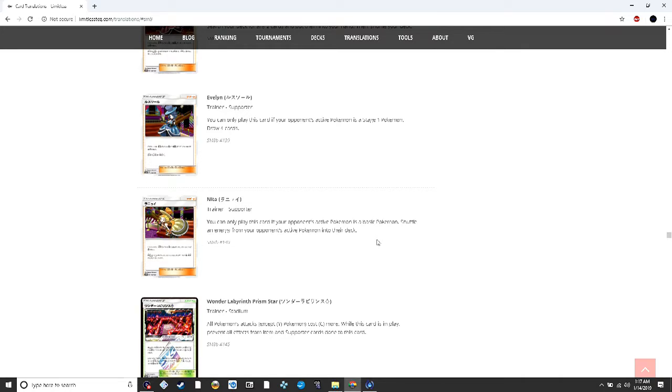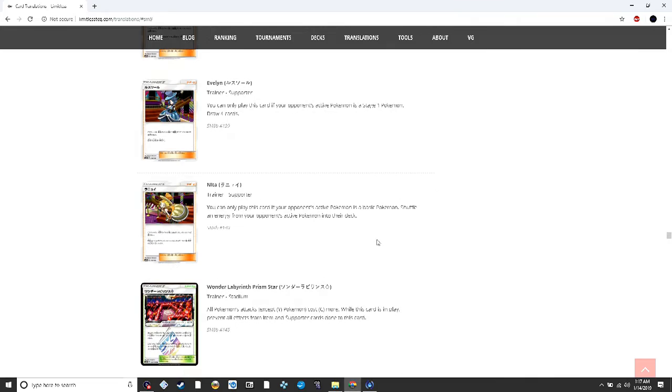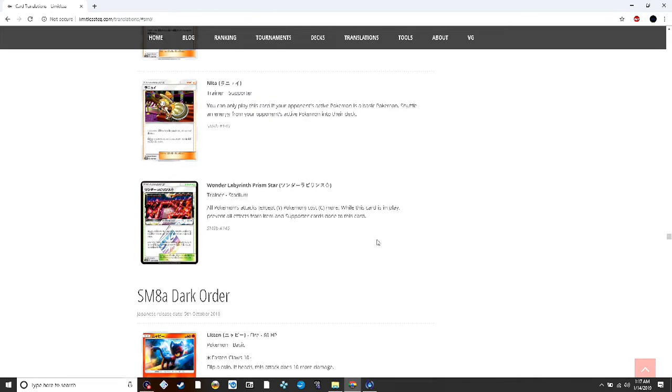Wonder Labyrinth Prism Star makes all Pokémon attacks except fairy Pokémon cost one more colorless, and as a prism star stadium it prevents all effects from items and supporters done to it — so it can only be removed by a counter stadium or by attack effects. You can't play Field Blower to get rid of it.